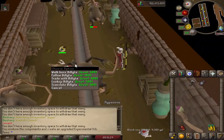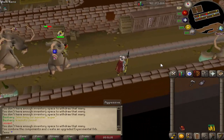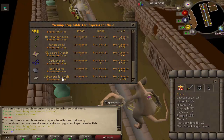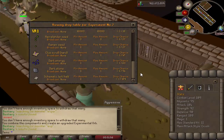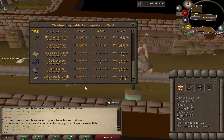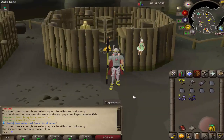Experiment #2s hit much harder, so you definitely want to bring a full inventory of prayer potions. As you can see from the example player, they definitely hit hard. Hopefully you can get the schematic piece in your first trip. Looking at their drop table, it's very similar: you have the Schematic Left Half, Dark Stones, and Dark Energy. All you really need from here is the Schematic Left Half. You need both schematic halves to make the dark weapon schematic, and you still need 5 Dark Stones and 25 Dark Energy to make any item.